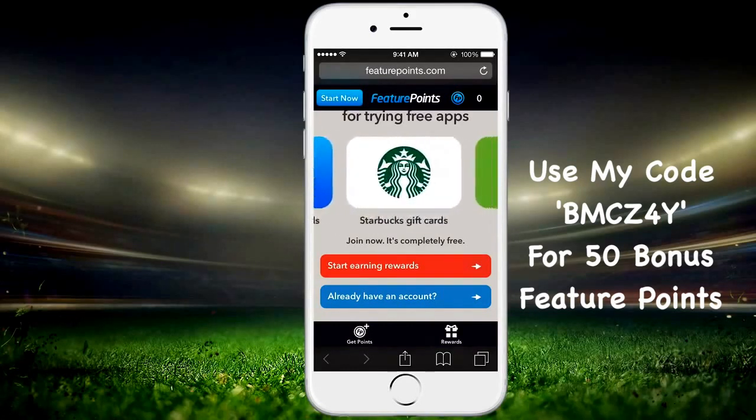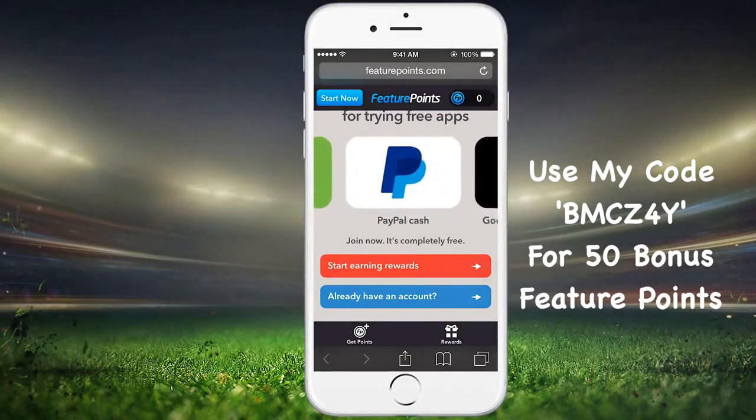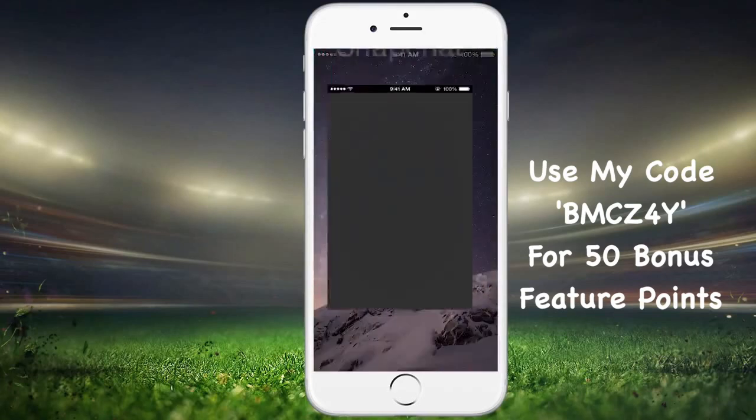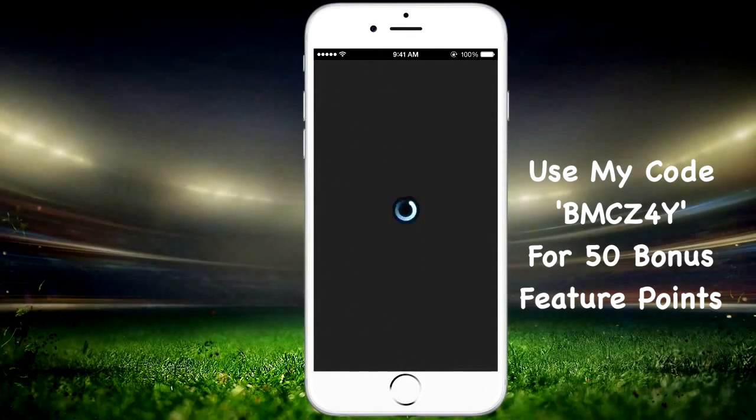What you're gonna need to do is take out your iPhone, iPad, or Android device. Go to featurepoints.com, click 'Start Earning Rewards,' and it's gonna ask you for a referral code. Type in bmcz4y for 50 free points. If you don't use that code, you won't start out with 50 points, so I definitely recommend using it — why not start out with 50 points?